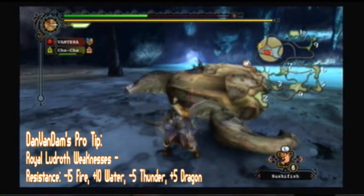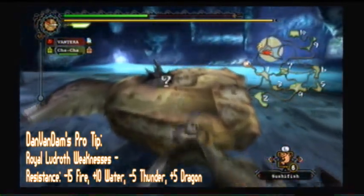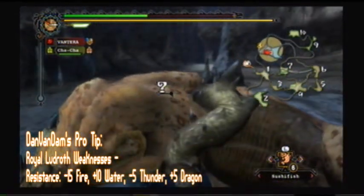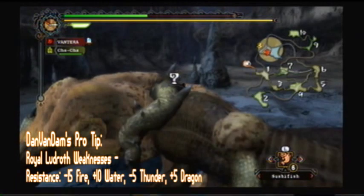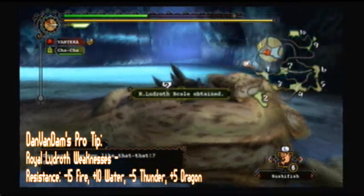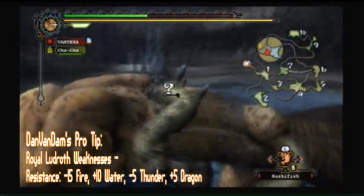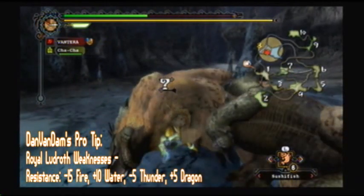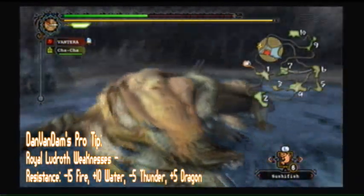Make sure you take care of some of his minions as well. If you think those guys are gonna be a problem for you, make sure you get rid of those, and you can get some little bonus carves as well. As you guys can see, those are the carves right here. Cha-Cha does make a difference when he's fighting with you, so make sure you bring him along. He can also help you if you need stuff.